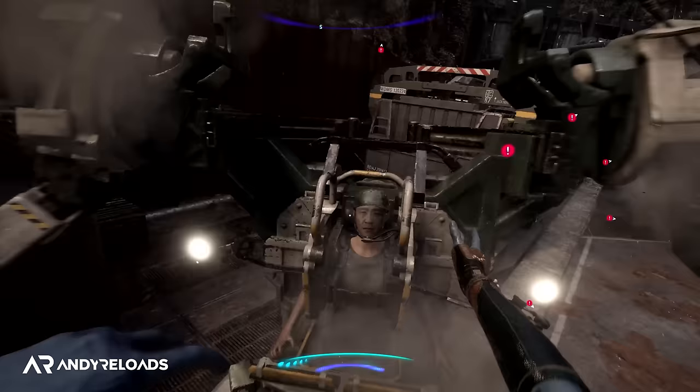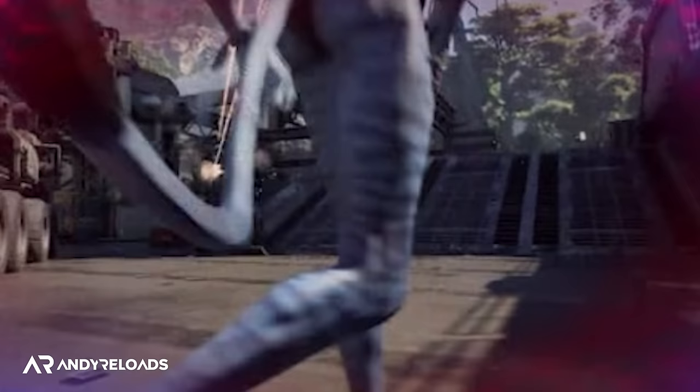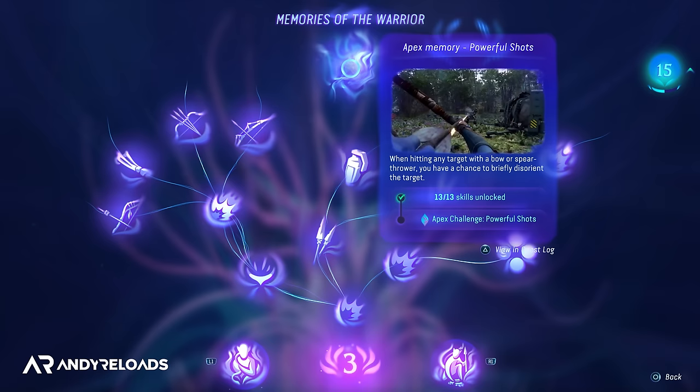Apex skills are quests unlocked by spending all skill points in a single tree, rewarding you with a powerful ability — such as the Survivor skill called Second Wind, which lets you self-resurrect if you die. Hover your icon over each skill tree, find one you like, and spend all your skill points in that tree until the quest pops up.